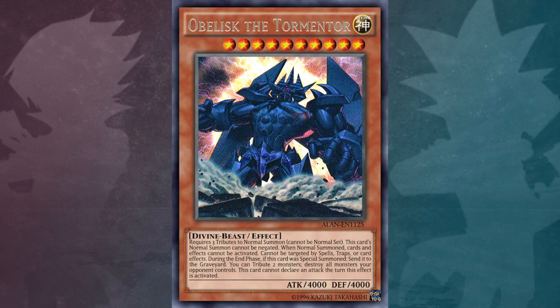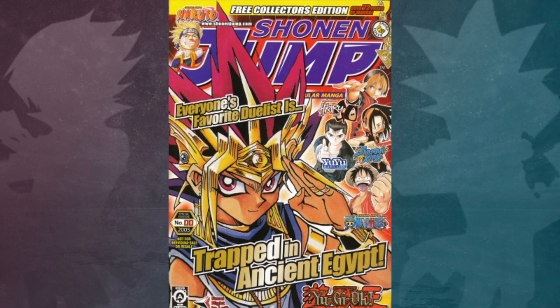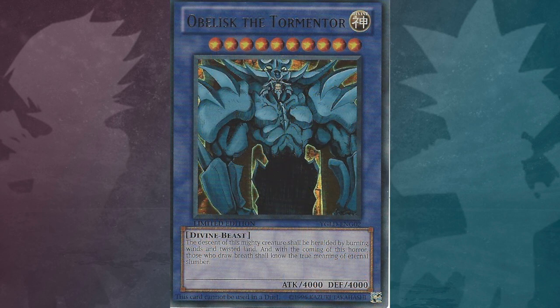This card was the first legal Divine Beast type monster released in the OCG and TCG. Also, it is the only card that was released two times as a promotional card in the Shonen Jump magazine — the first time as the illegal Obelisk the Tormentor, and the second time as the legal Obelisk the Tormentor.